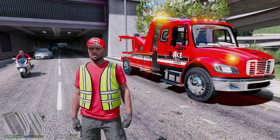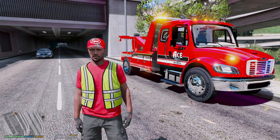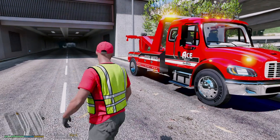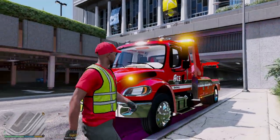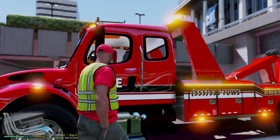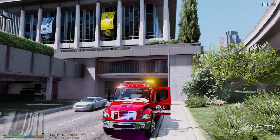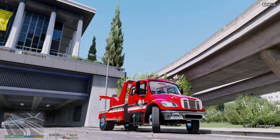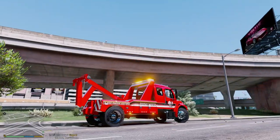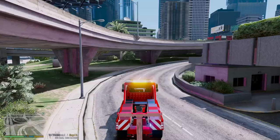Hey, what's going on guys? Welcome back to another Grand Theft Auto 5 mods video. Today we'll be doing some towing for our tow company, Ace Towing and Recovery. We have our medium duty Freightliner M2 that we're going to be rocking with today. I made one change to it from the previous time we used it — anybody know the difference? I'll give you a shout out if you get it right down below in the comment section. Something changed, but it's looking nice though. Let's go ahead and get our day started.